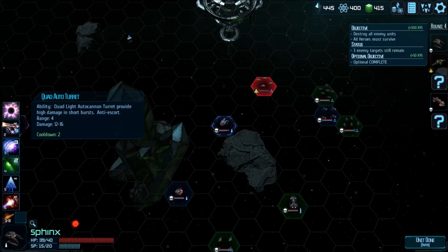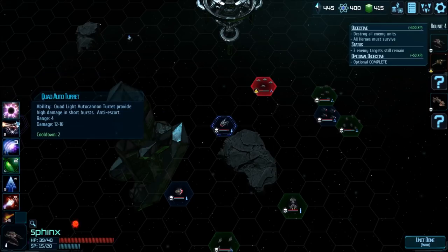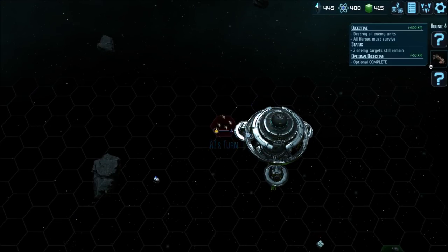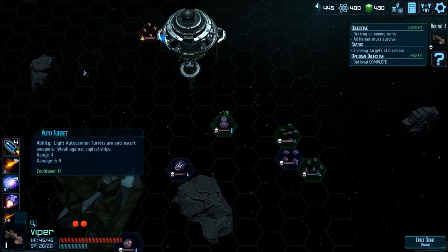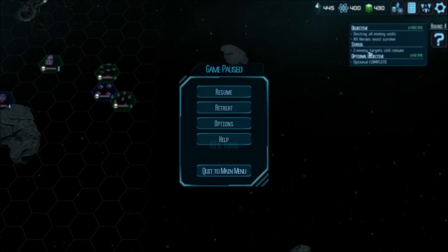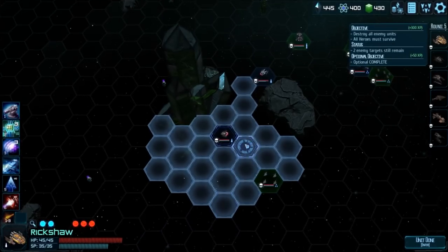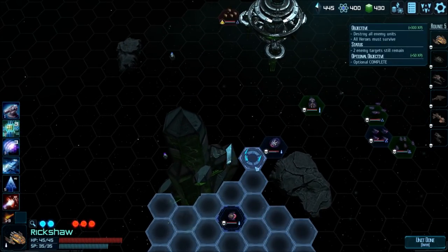We move and take a shot — these are fighters. Do we have anything fighter-specific? This one is for anti-escort — maybe it works, we'll try it. There it is. Another enemy just popped out from behind there — we'll roll out. Not quite far enough, but that's fine — we'll end our turn. I accidentally clicked off — sorry, guys. I could have sworn there was an option to lock the mouse or camera, but it's fine.